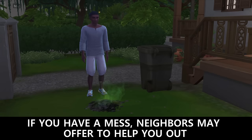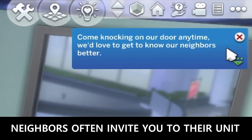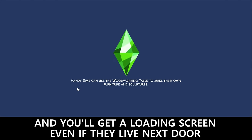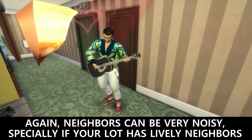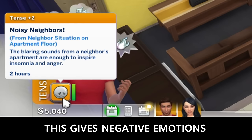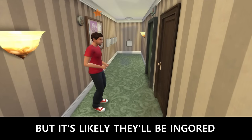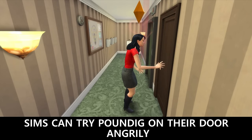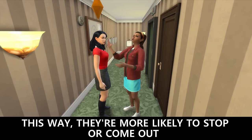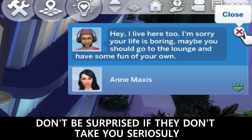If you have a mess, neighbors may offer to help you out, and they ask to hang out after. Neighbors will often invite you into their unit, and you'll get a loading screen even if they live next door. Neighbors can be very noisy, especially if the lot has the lively neighbors trait — this gives Sims negative emotions. Sims can knock on their door politely, but it's likely that they'll be ignored. Sims can try pounding on their door angrily, and they're more likely to stop or come out. Sims can complain about the noise to make them stop, but don't be surprised if they don't take you seriously.